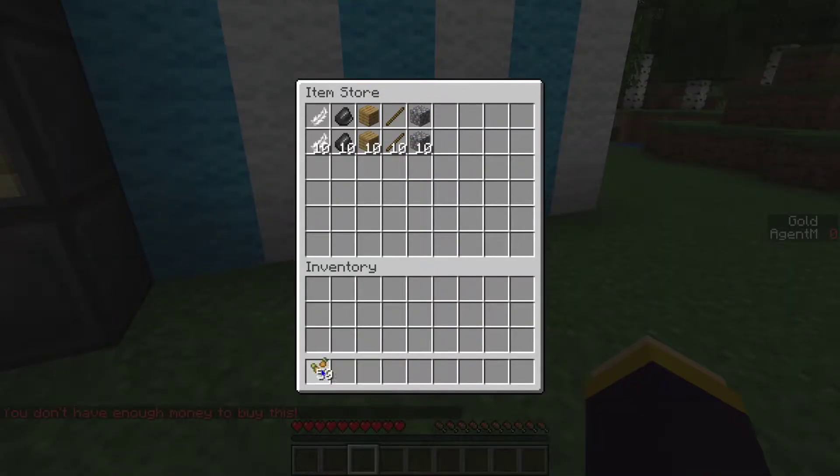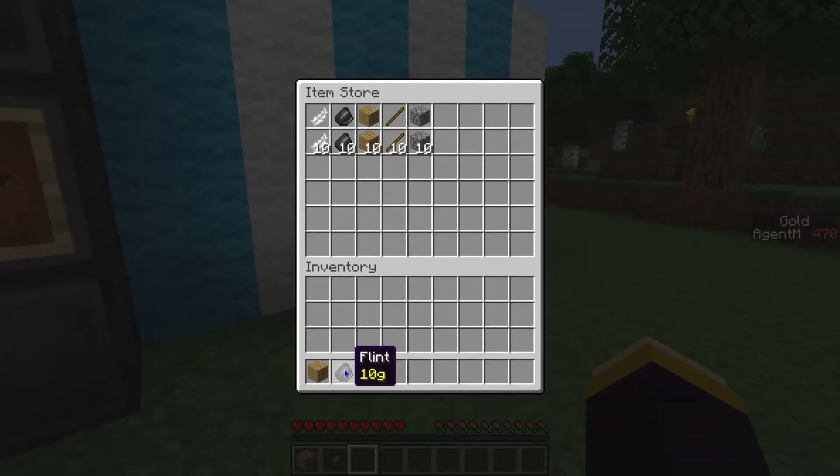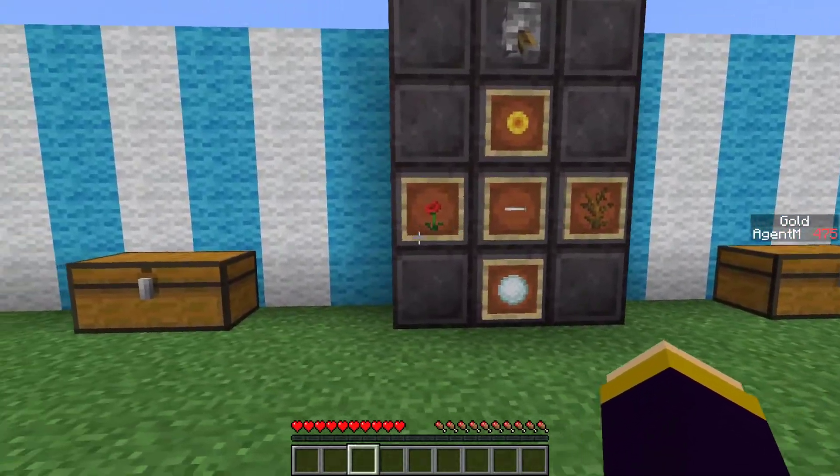What's cool about these item stores is not only can you buy items if you have enough money, you can also sell items really quickly by just dropping them in. For example, 10g for a plank or 20g for flint. The buy price is 20g and the sell price is 10g, so you don't make a profit — you should be careful about what you're buying.